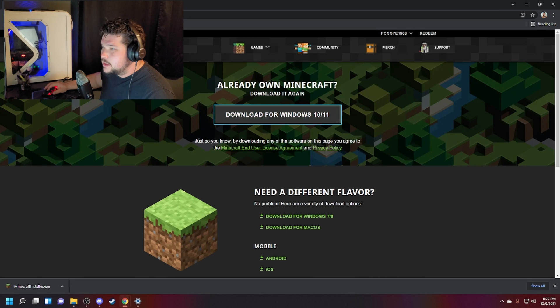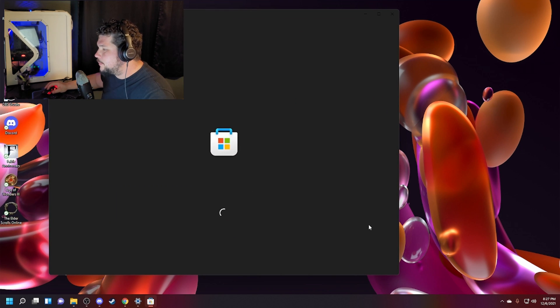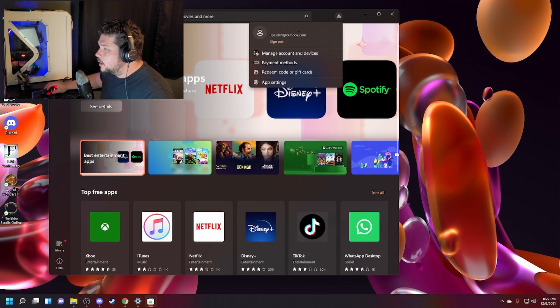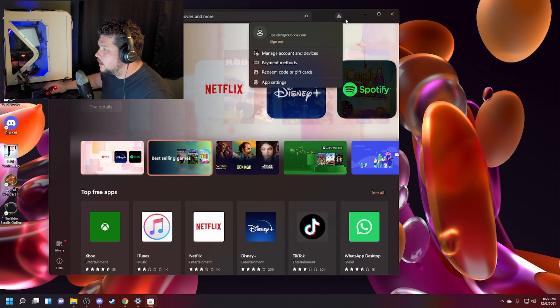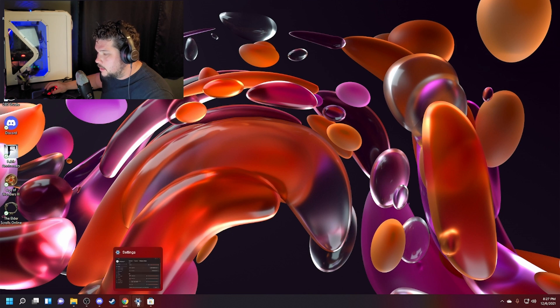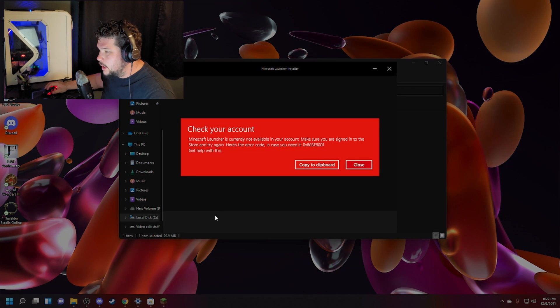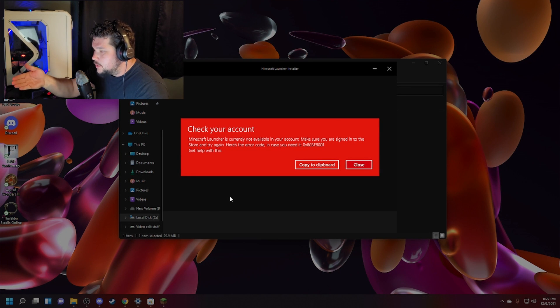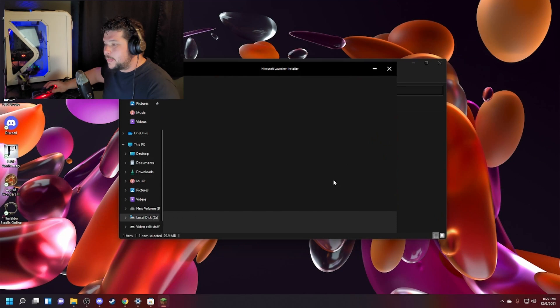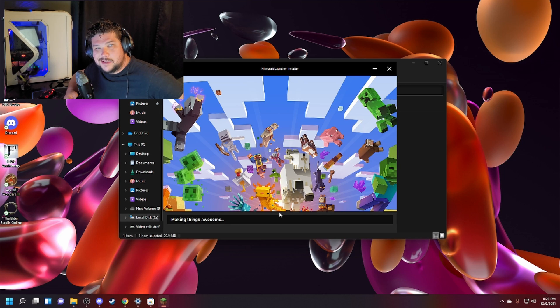It wants to make sure I'm signed into the Microsoft Store, so let's go there. Let it load up — here we are, this is me, I'm still signed in. That's my Microsoft email, so we're all good. We're signed into the store, so let's load this up — 'Minecraft launcher is currently not available in your account.' Still doesn't work. And if you click Install it's just going to sit on 'Making things awesome' forever. Ridiculous.